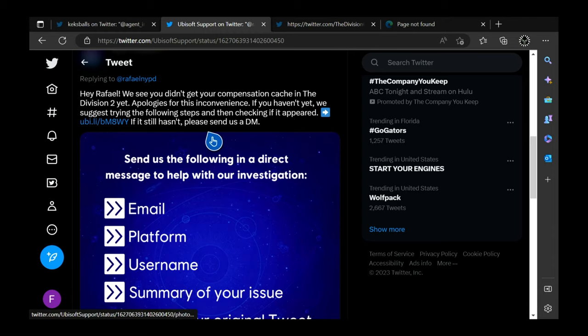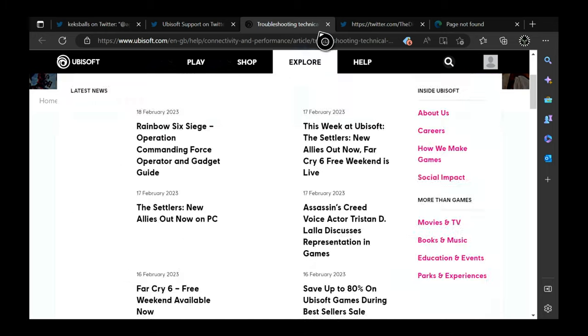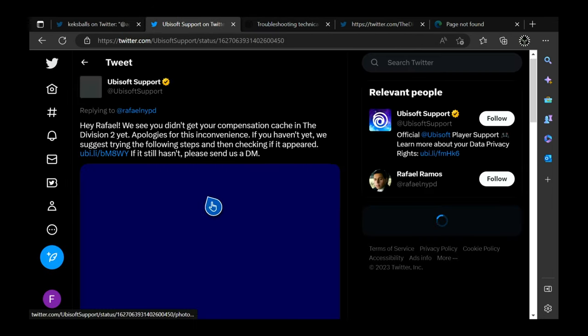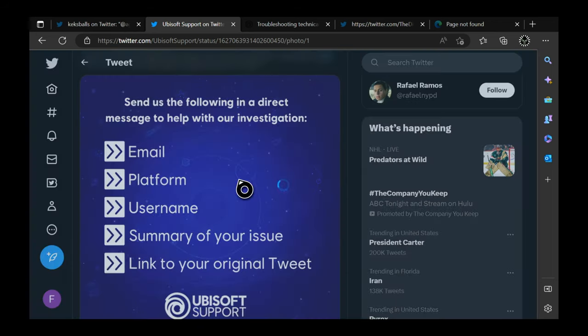If not, please send us a DM. If you click on this link, this is troubleshooting technical issues on Xbox — it would say close the game, reopen the game, make sure there are no updates available, hard reset your Xbox, things like that. Nothing too crazy. And Ubisoft Support says if that doesn't work, do this — so let's read this.